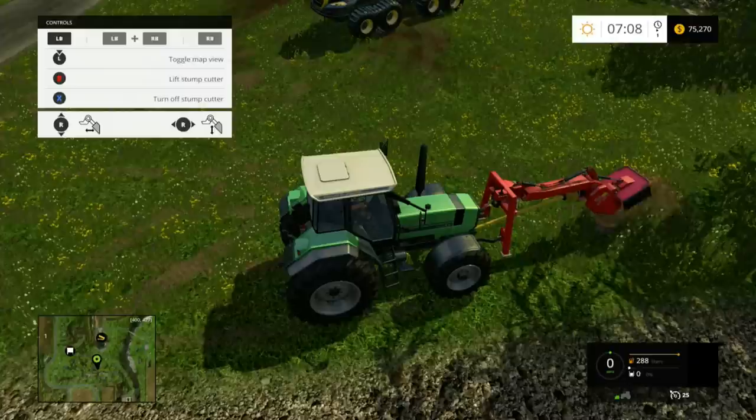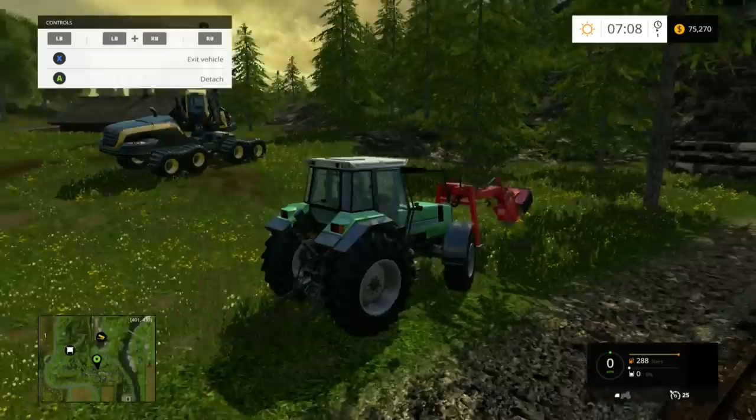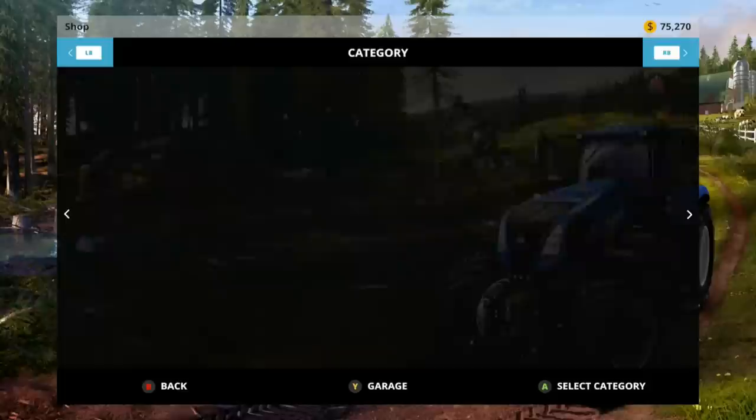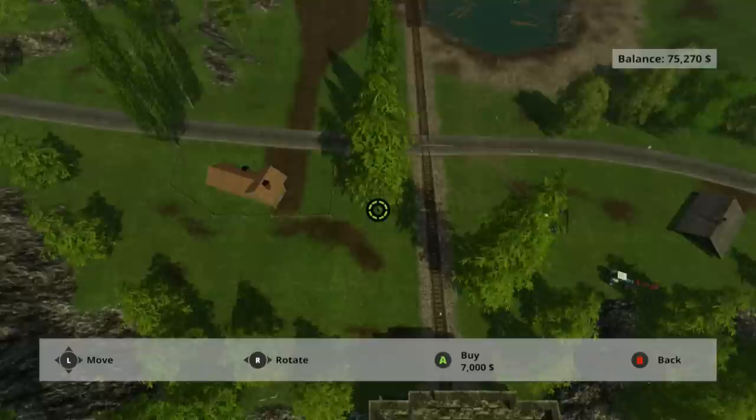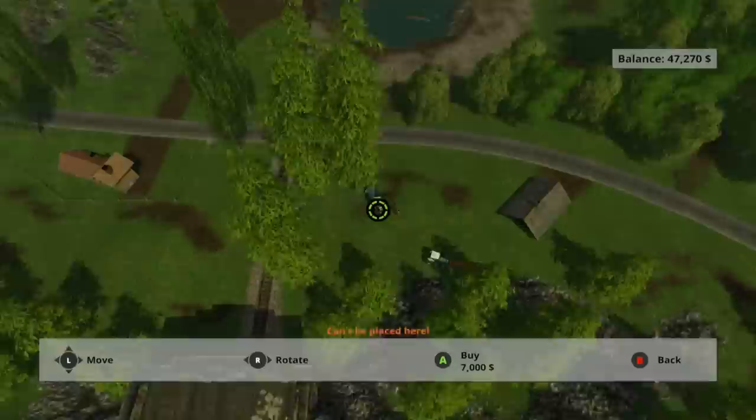The whole way it works out: a fir tree costs $7,000 and you get about $60,000 to $65,000 per tree. So you're making a lot of money each time. Once you get the stumps out, go back into Placeables and go back to fir trees — they're $7,000 apiece, which is why you needed that startup capital to begin with. Place as many as you want as long as you've got room, keeping in mind you'll have to maneuver around them. For more, stay tuned to WikiGameGuides. Thanks for watching, give this video a like, and as always — game on!